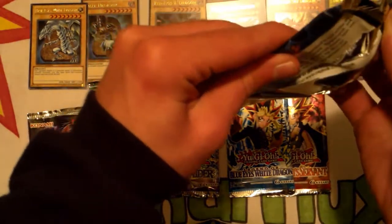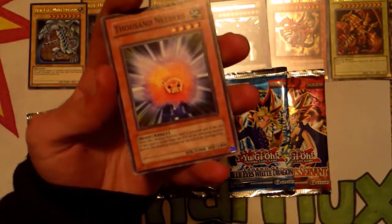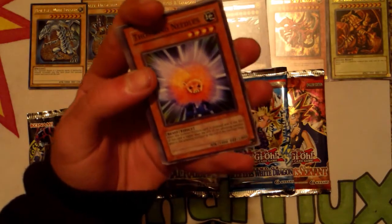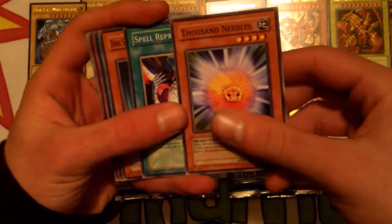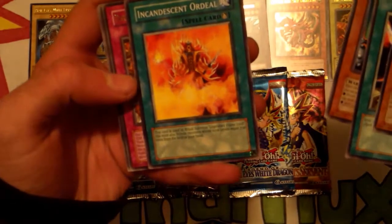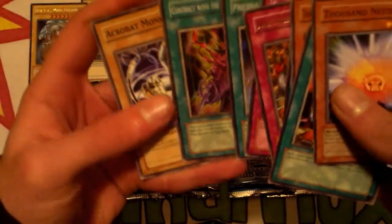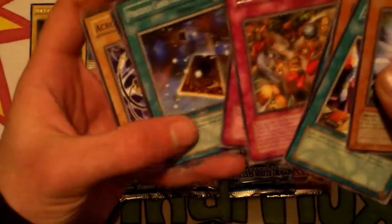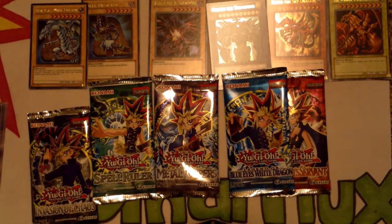Now remember, holos are harder to pull out of the old school packs because you either got a rare or you got a holo, so getting a holo back then was really a big deal in most cases. Thousand Needles, Spell Reproduction, Dark Scorpion Gorg the Strong, Incandescent Ordeal, Dark Scorpion Combination. Sakuretsu Armor — I remember when everyone was playing that card, it was a good card back in the day. Our rare for that pack was Dark Scorpion Combination — Dark Scorpions were actually okay for their time.